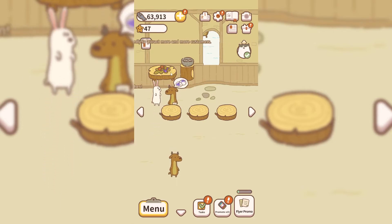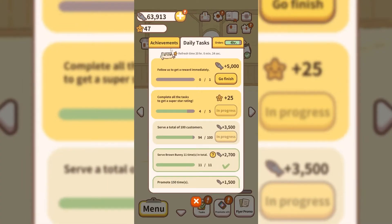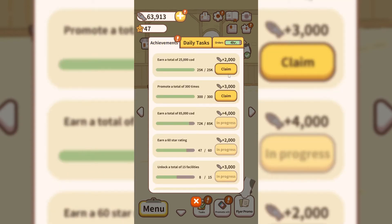Next is order task completions, which are pretty easy to do. When you get orders, just do them. With tasks, you can do order tasks right over here. There's a mysterious order where we get stars, but you need to have the required recipes first. These order tasks are different and you can do them, and that is another way to get stars.